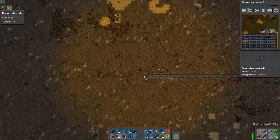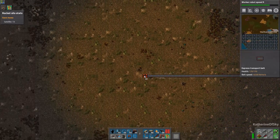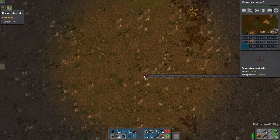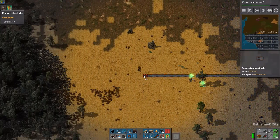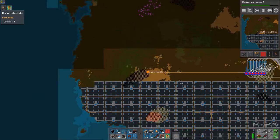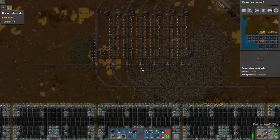So the first thing we want to do is just take this belt along here, because we're going to build a fuel supply this way. Oh, and by the way, I did disconnect these two networks.